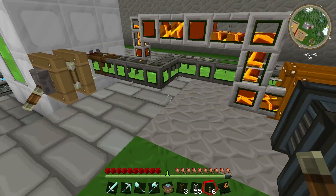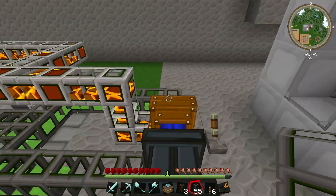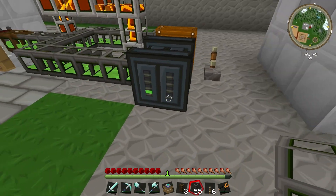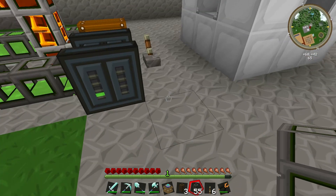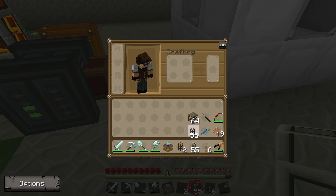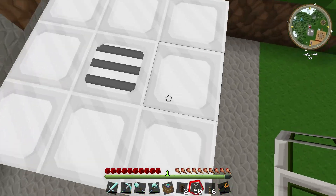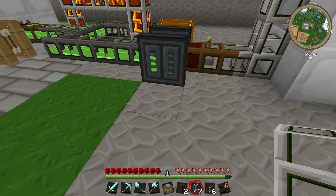Now we want to get some of this biomass into the Still as well, so we'll go back to using cobblestone waterproof pipes and run another line in. In the middle I've got the stone pipe from the lava, and the cobblestone goes either side — it's not going to connect up. The engine now has biomass and lava, and we can already see the Still is filling up. We'll also need a waterproof pipe to pump out the biofuel, using stone pipes. Pumping from the top and out from the bottom — that's connected up nicely.